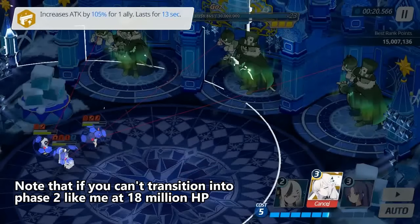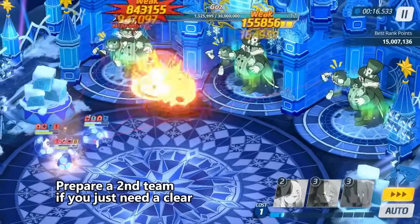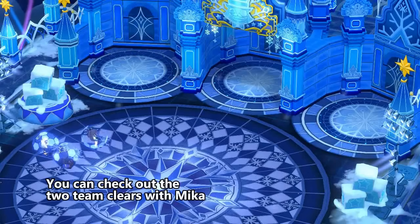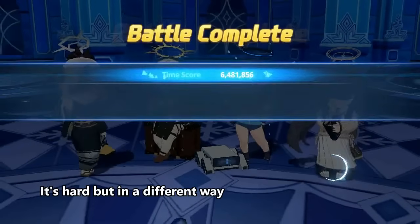Note that if you can't transition into phase 2 — like me, it's 18 million HP — prepare a second team if you just need a clear. If you don't like restarting for full crits, you can check out the 2-team clears with Mika. It's hard, but in a different way.